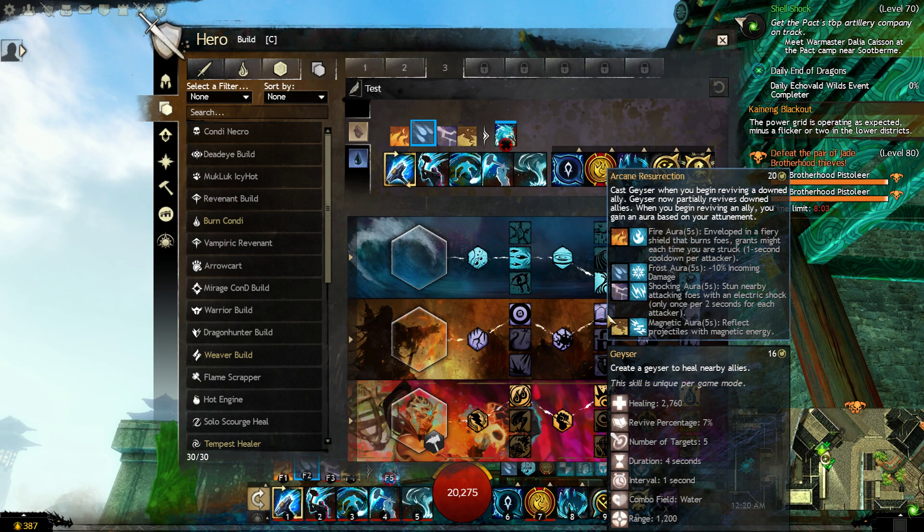Arcane Resurrection is more of a group effect — we cast a geyser while reviving a downed ally, and geysers now partially revive down allies. When you begin reviving an ally you also gain an aura based on your attunement. We'll be getting the frost aura, which gives a 10% decrease to incoming damage. These auras will be very effective when we get to the Catalyst trait line.